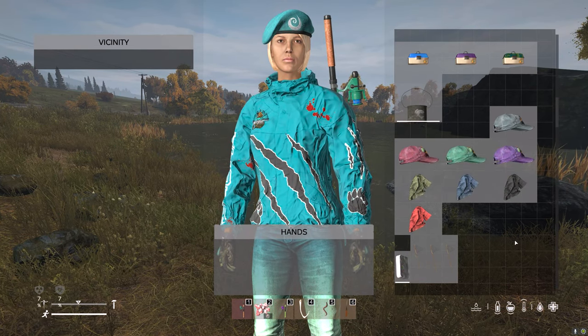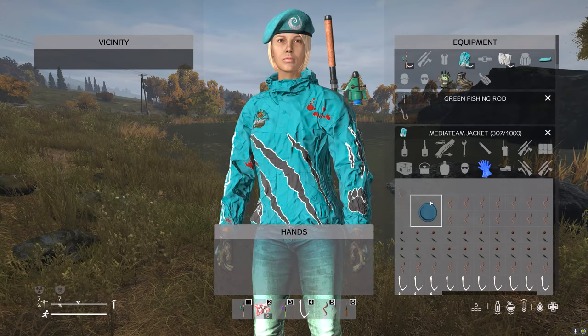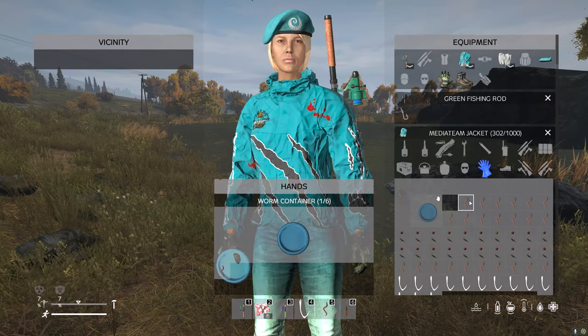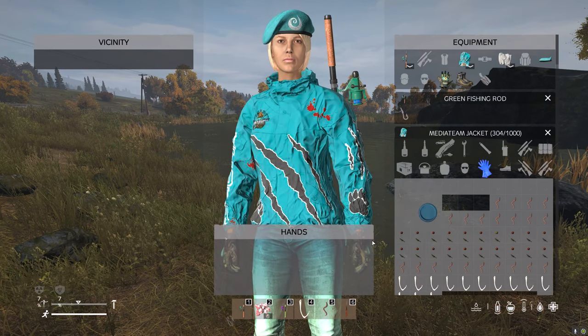Also with bait, they do have a worm container which is really cool. You can actually put your worms in the container ready for use after you've dug them up, which is a really handy way of storing the worms.